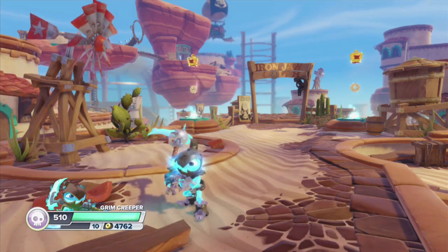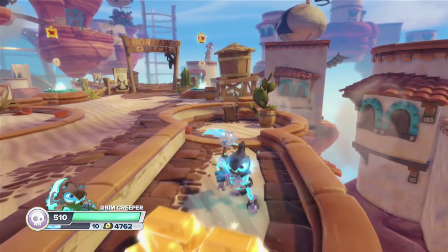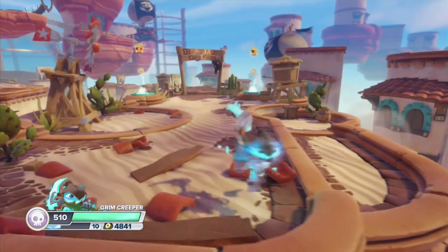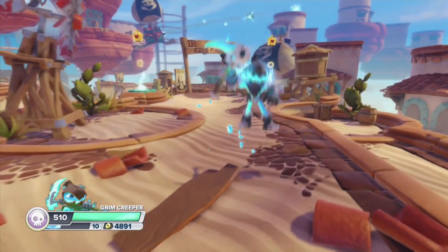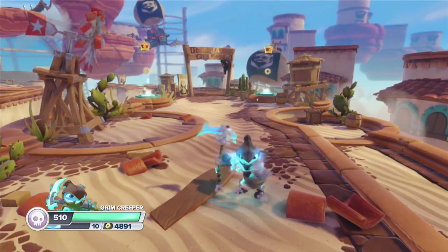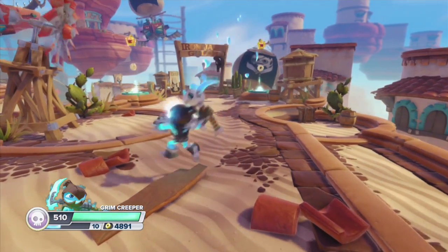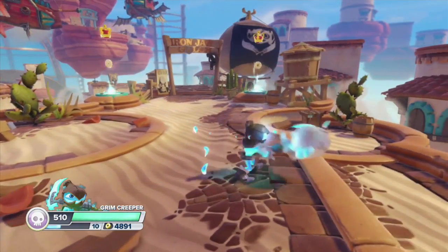Alright, let's show off Grim Creeper. I'm using Lightcore Grim Creeper for my Skylanders 101, so that's why it's kind of glowing a bit. His abilities and weapons are going to be the same. This is what it looks like jumping — I like the way he kind of kicks his feet around while jumping. His first attack is the Scythe, and this is the one he's going to use a lot.